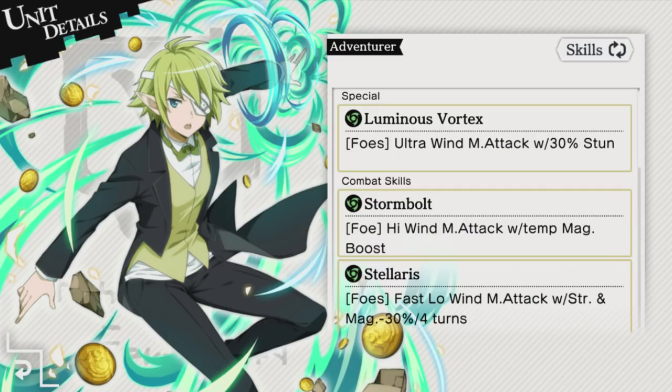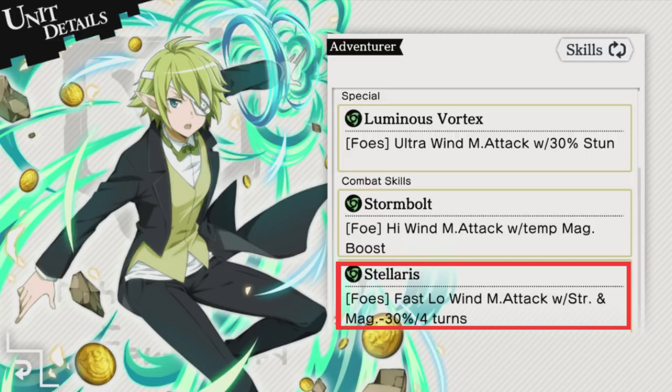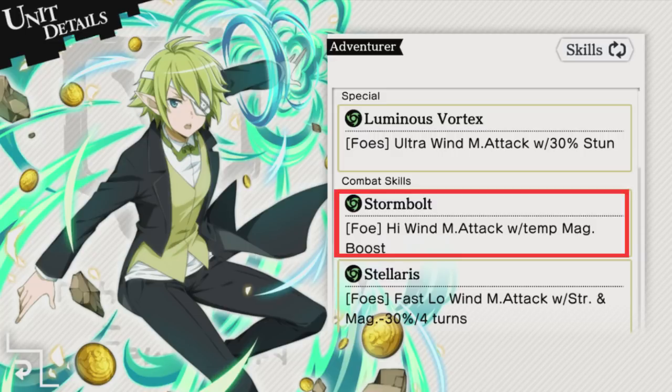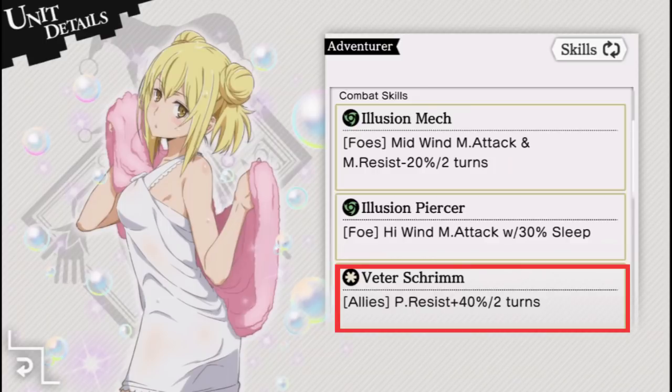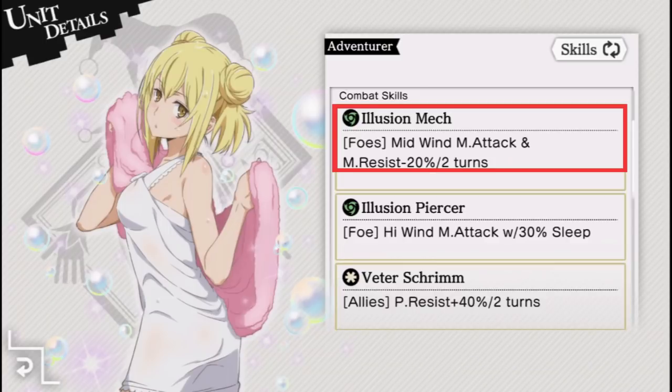Another highlighted character is of course best girl, Gale Disguiser Yu. She uses wind magic and with her Stellaris skill, she'd be able to reduce Eyes' strength by 30%, severely hampering the amount of damage Eyes will do to you. Her single target wind skill is also solid. Another magic character that can help reduce the damage is Bathroom Princess Eyes, who has a 40% physical resistance buff for all allies. Her first skill also reduces enemy magic resistance.